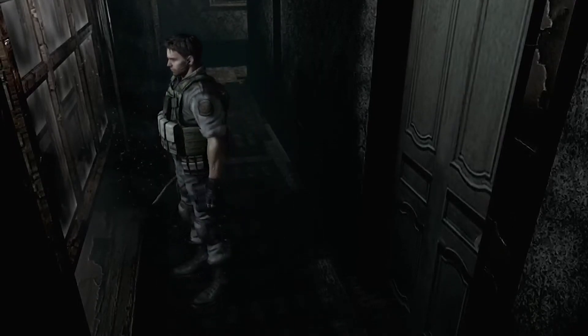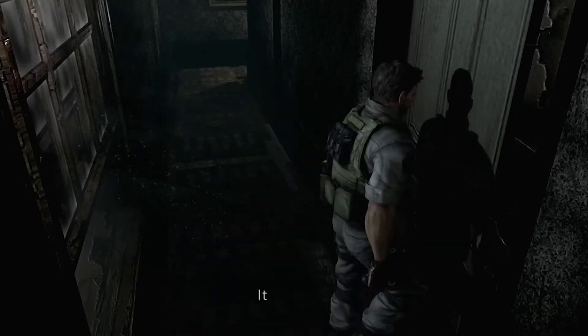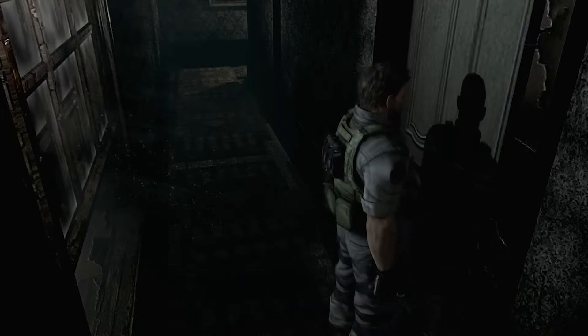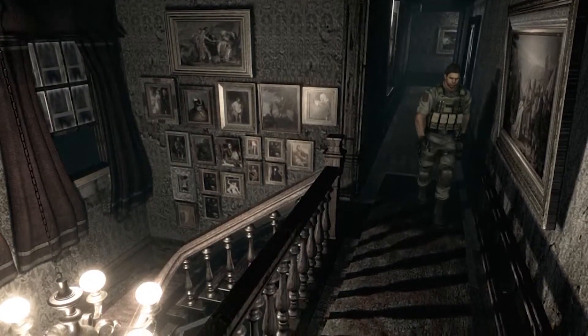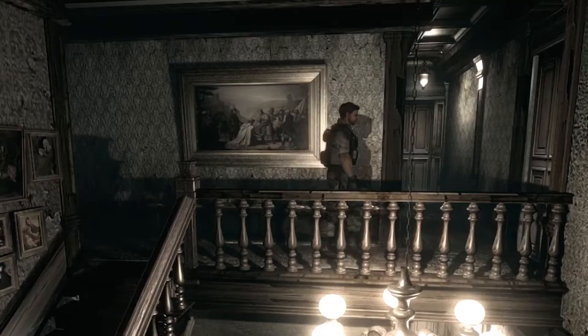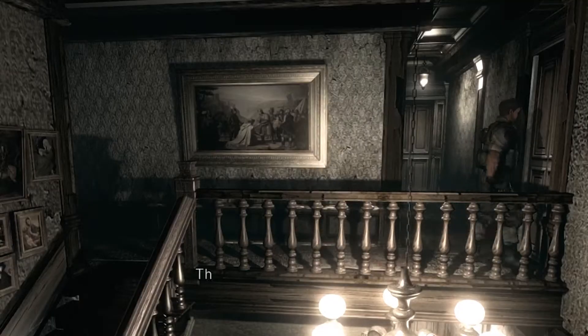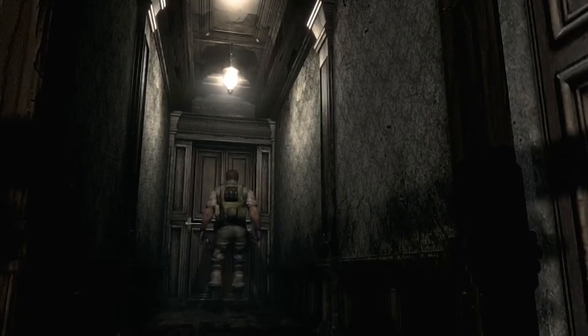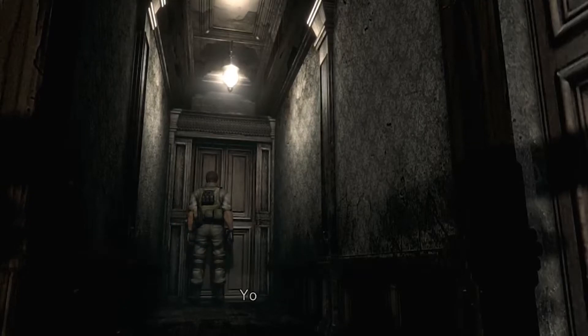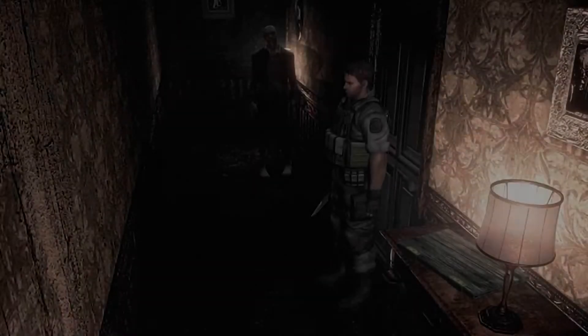Look out the window. I believe this door is locked — armor key. We should only have the sword key. We can go through here but there's zombies here. Let's see if we can try avoiding them. If I die, I'll just reset and come back here, cause I don't think this room is too small.